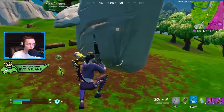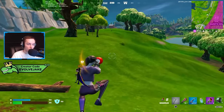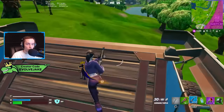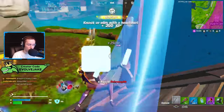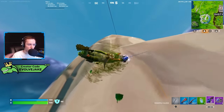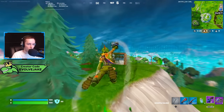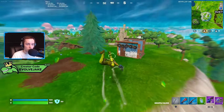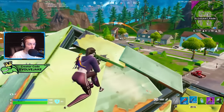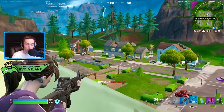If I could only carry one mobility item it would come down to the grappler or shockwaves depending on how many shockwaves I find. Also, since grapple gloves came back this update they've felt super buggy — I have a clip showing me hitting what felt like an invisible wall constantly, which I don't remember happening before. That's another reason I don't go out of my way to get the grapple glove unless I have no other mobility.